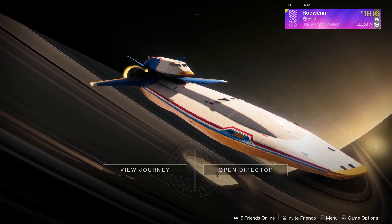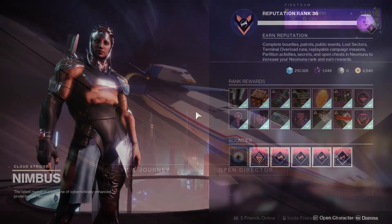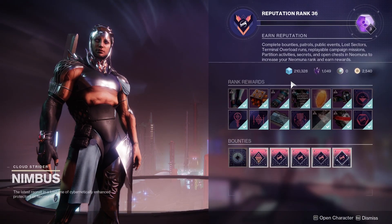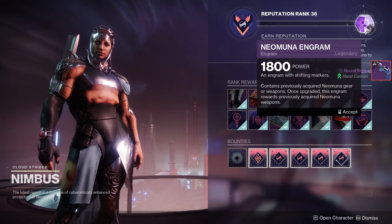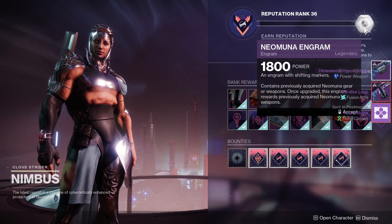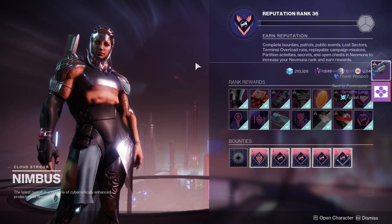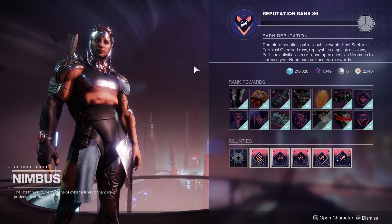To get Neomuna Red Border weapons, you will have a few solid options. The first option is from decoding Neomuna engrams at Nimbus. The drop rate on these aren't great, and you will need to do a lot on Neomuna to level up your Neomuna reputation just to get these engrams, but Red Borders will come from these engrams.